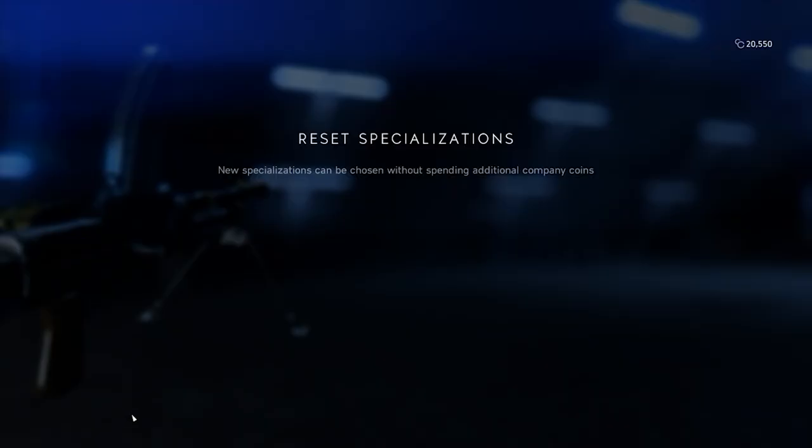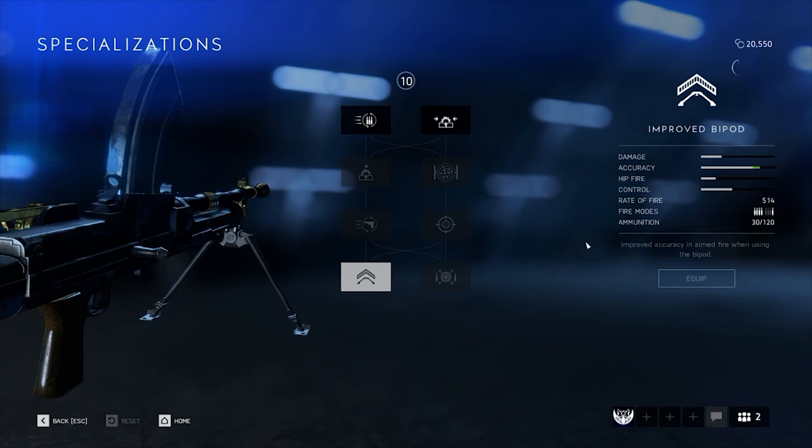With the base ammo count of 30, you can expect to fire the gun for a little over 3.5 seconds, which is a bit above average for most LMGs in the game. The weapon itself does NOT feature a magazine size improvement, and as such, you'll be able to easily learn exactly how long you can hold down your fire button before you run out of ammo, no matter the setup.